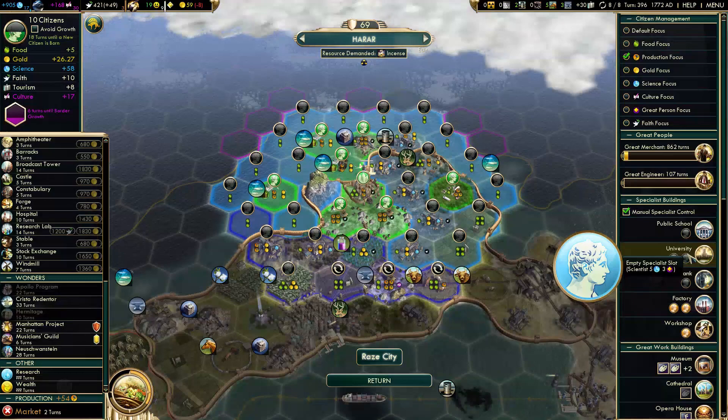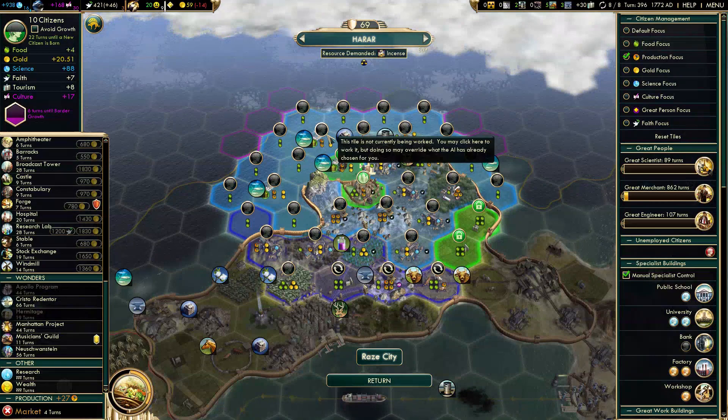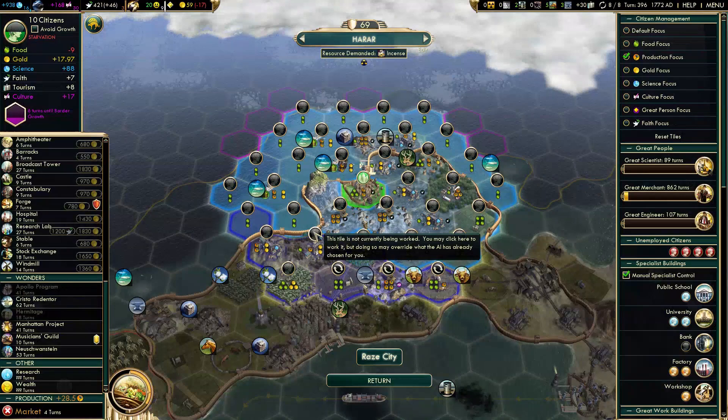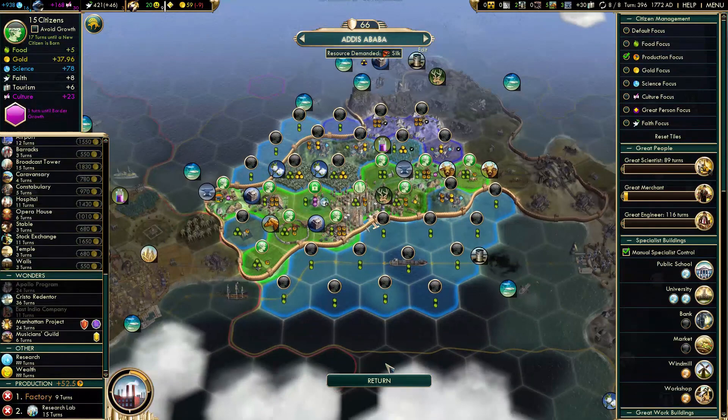Lock all of these. I already increased my science output by more than 100 — more like 150. Lock this one too. That's a lot of fish. This city only has 10 population, which isn't amazing, but I like these fish tiles. It's still going to grow in 9 turns.